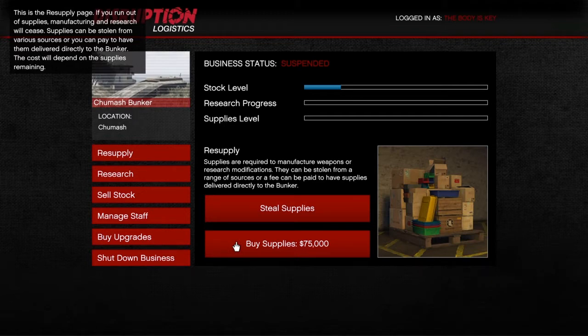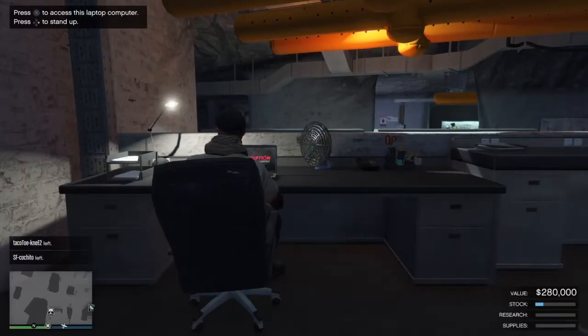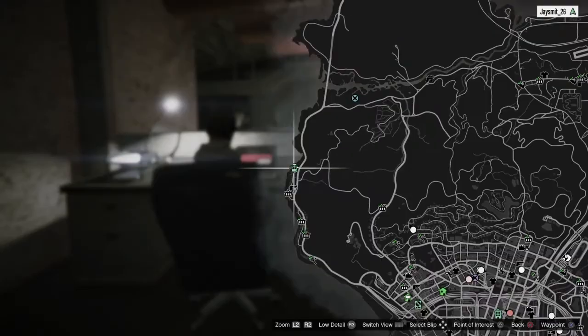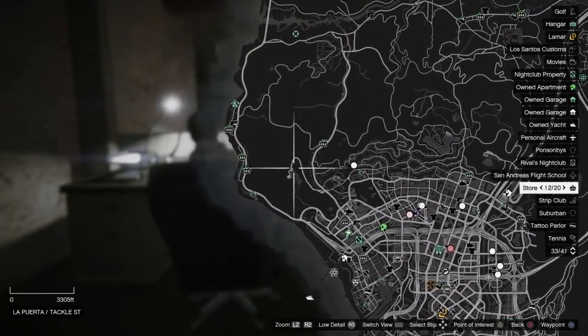You're gonna use that $300k to resupply every single time. What I like to do and what I actually recommend — I cannot emphasize this enough — always buy supplies, never steal them. Only steal supplies if you have a little bit of a bar left and you don't feel like spending another $75 grand. Whenever you're trying to resupply your bunker, always buy the supplies. It makes it a lot easier. Every time you steal supplies, you probably have to drive across the entire map to get some slow vehicle in the city and then drive all the way back.